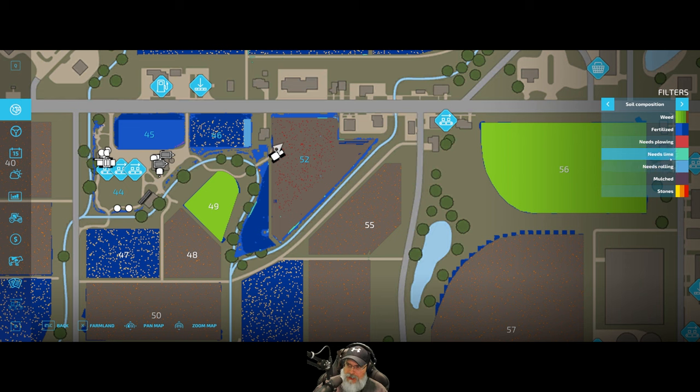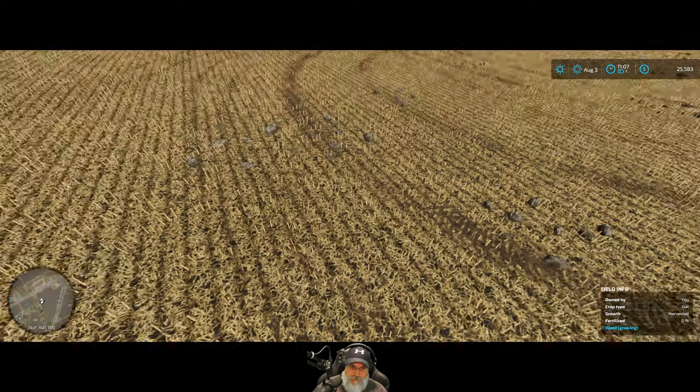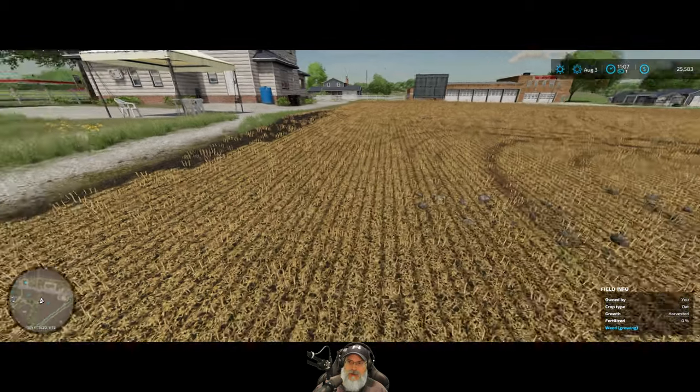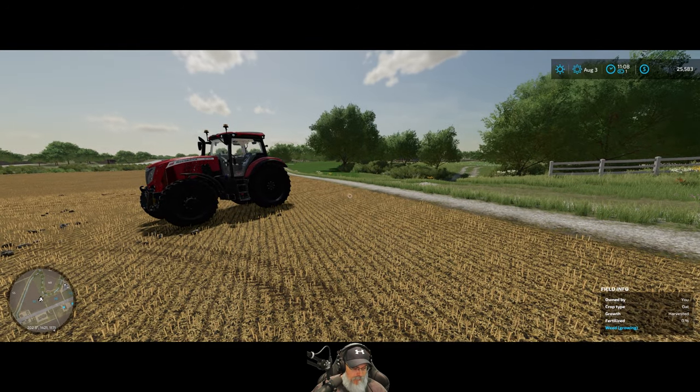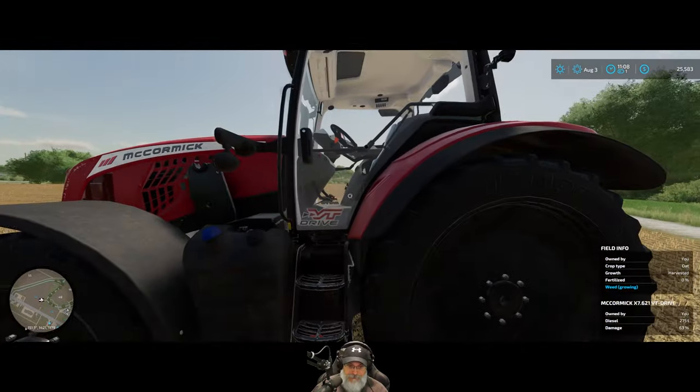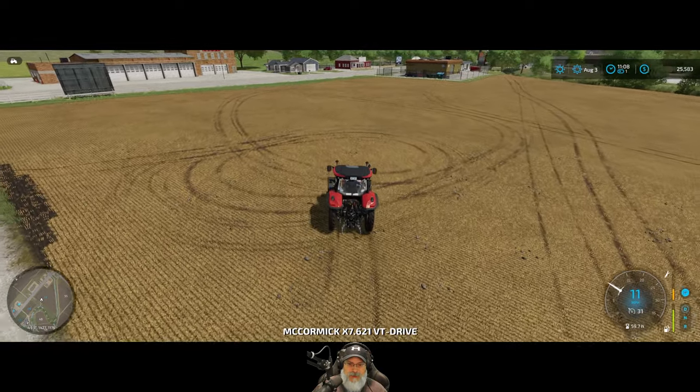It shouldn't need lime because we've done that recently, so we'll cultivate it, then pick up the stones, and then I think we'll plant some grass on it, roll it, and fertilize it. Okay so it's August 3rd — let's look at the calendar. Our next planting besides grass is going to be soybeans, and we have all the way until the end of next May to do that. So we should be able to get at least one, maybe even two hay cuttings off this field along with all our other side fields that already have grass growing. So let's go get ourselves a cultivator.